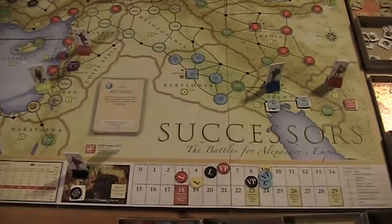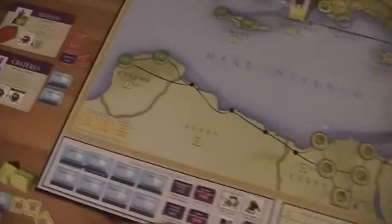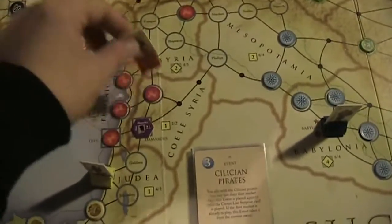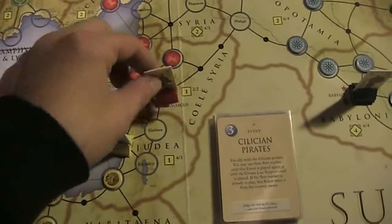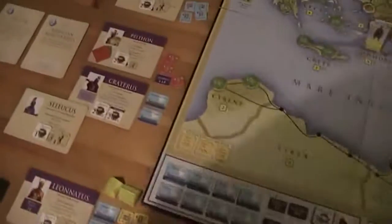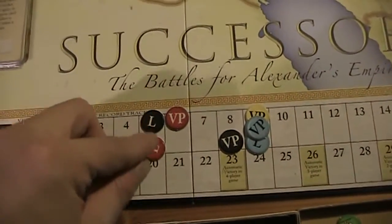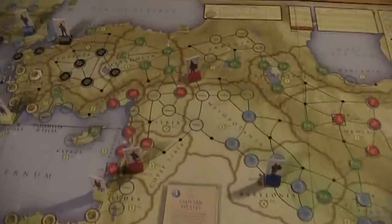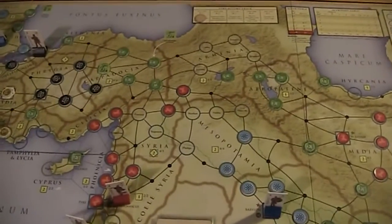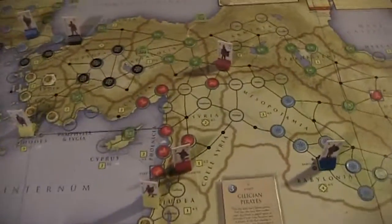The red player played the Cilician Pirates, so he also has control over two fleets now — the Phoenician one and the Cilician one. Then he will move here to Damascus, where he gains control over Heracles. This guy is worth two legitimacy points, so he is now at five points. And by the way he rolled a six, so he can move up to four spaces with all his generals. This is Loikas.